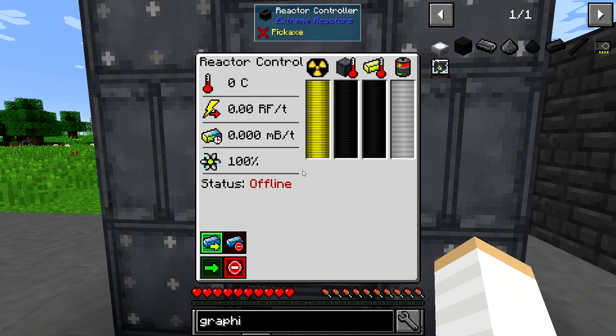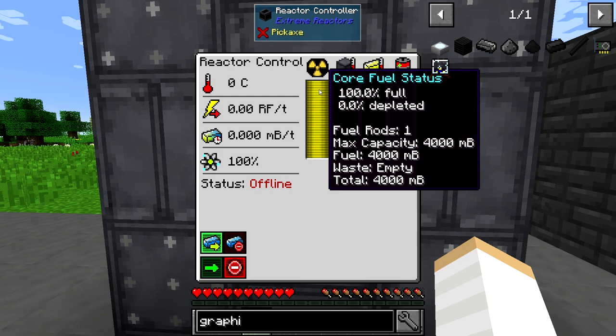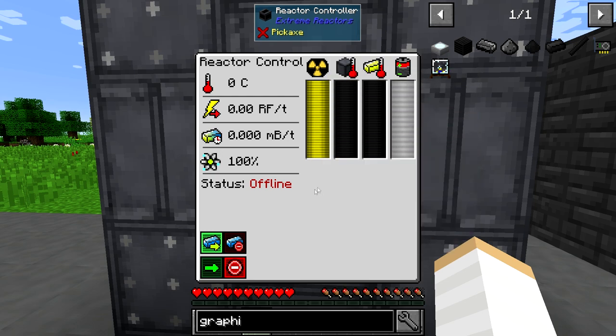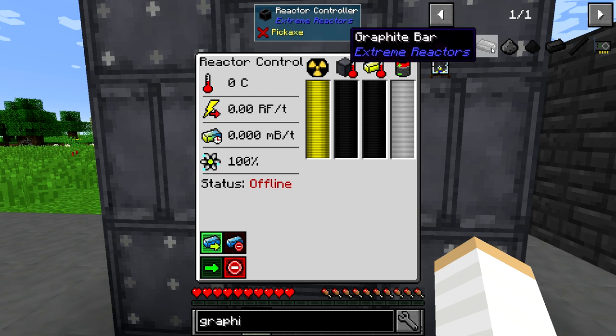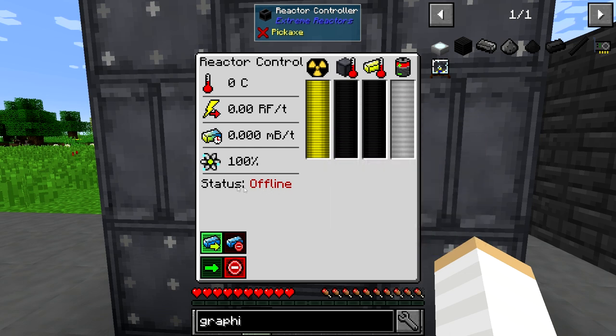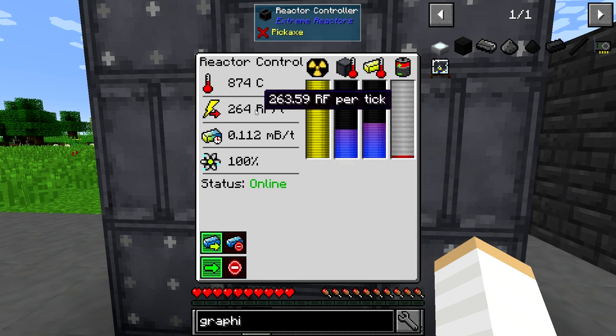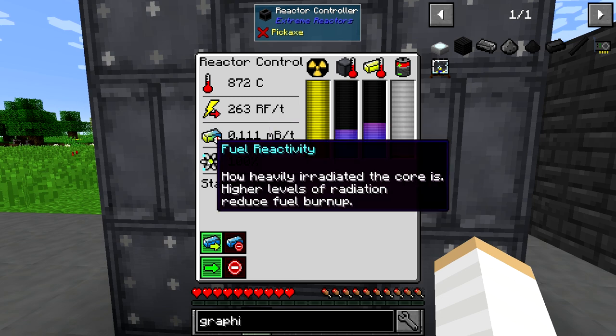If you go over to this menu you can see a bar called Fuel Status. And if you go on your menu at the bottom and type in a load of junk, it'll get rid of the stuff on the side so you can actually see. You can see the fuel stats: 100% full, 0% depleted. So we'll just start this up now. If you go to the bottom left button, you can see Activate Reactor — status offline at the moment. So we want to go online. You have the temperature at the top left, the energy output, then the fuel burn rate, and then the fuel reactivity. That percentage for fuel reactivity is how efficient your reactor is.